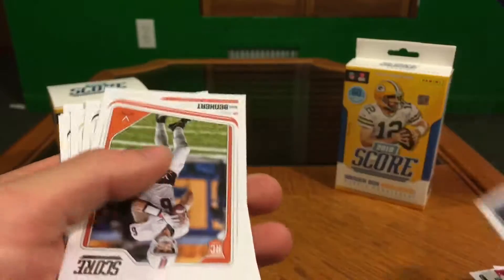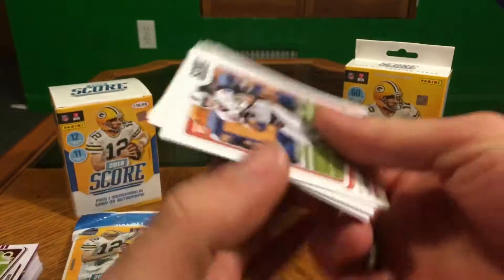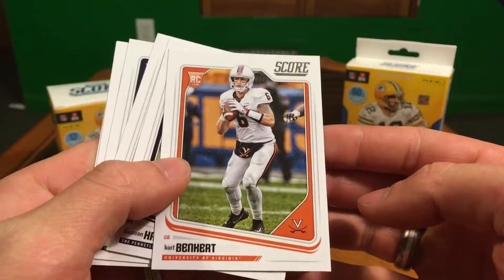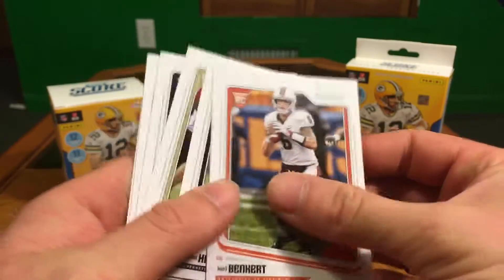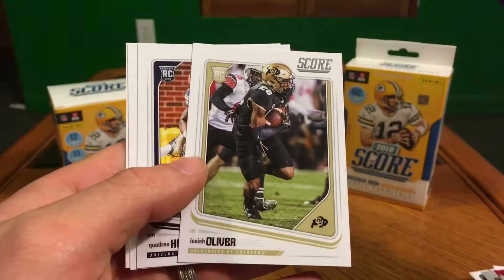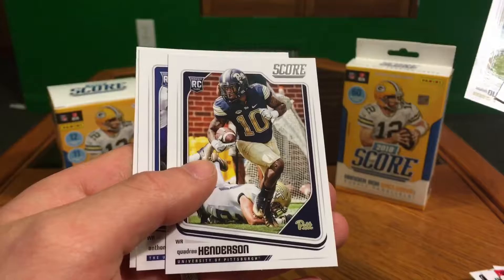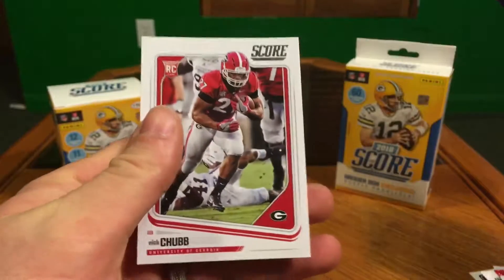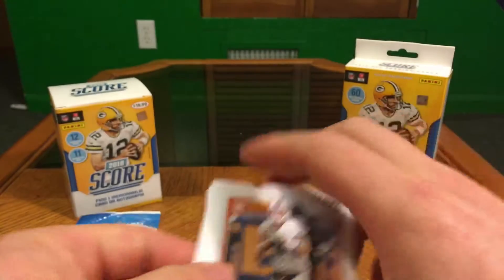Christian Kirk. Alright, now for the rookies we got Kurt Benkurt, Deshaun Hamilton, Isaiah Oliver, Quadri Henderson, Anthony Miller, and Nick Chubb.